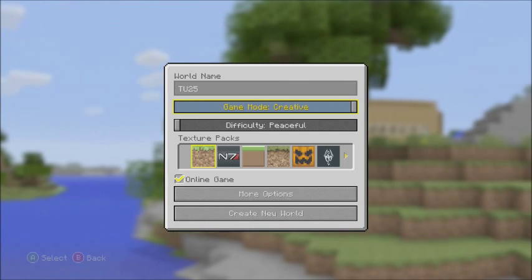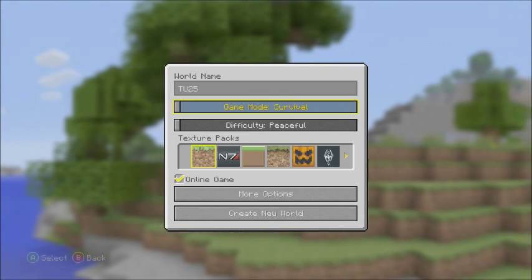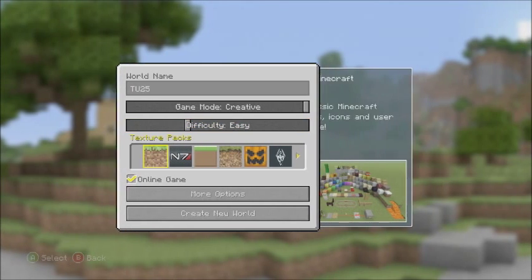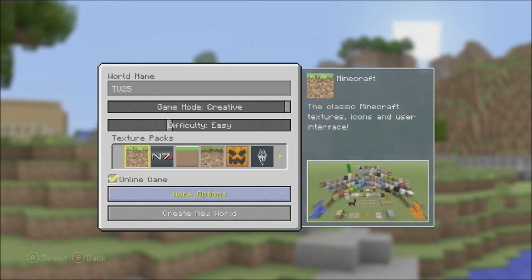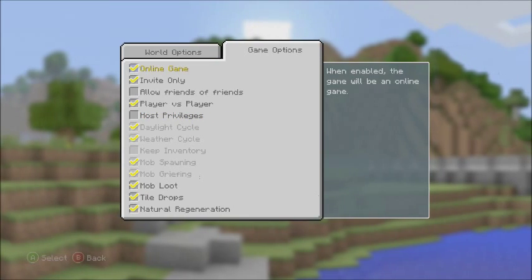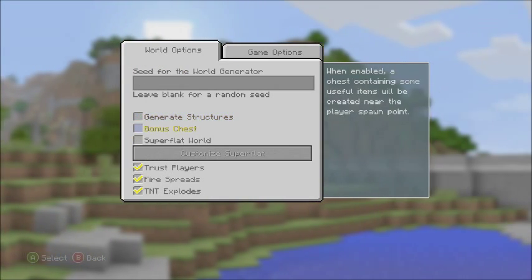You can get to Adventure mode. Let's do it on Easy because you can always shut off mobs. Normal texture pack, online game — we're going to change that. Let's go into more options.